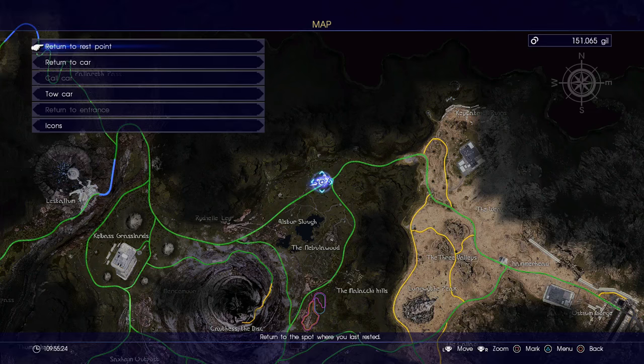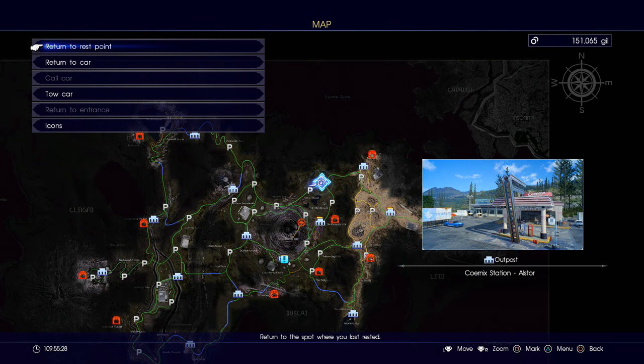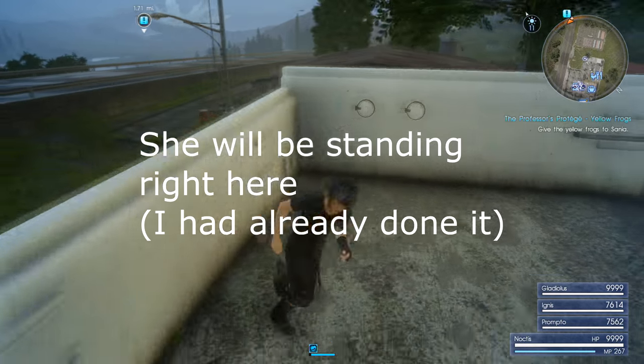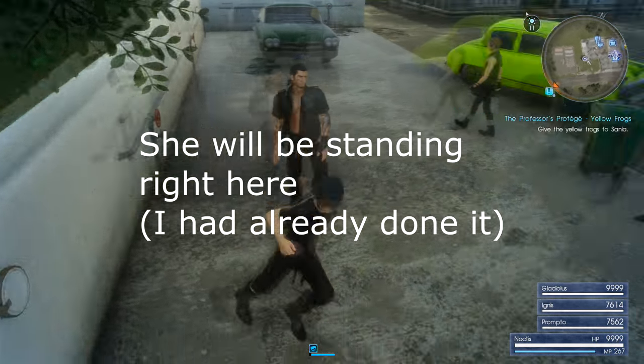The first quest can be accessed anywhere after chapter three and is called the Professor's Prodigy. To activate it, talk to Sanya for the first time at Cornic Station, Alistair. She'll ask you to find five red frogs — find those, go back, talk to her, and that will complete the first side quest.